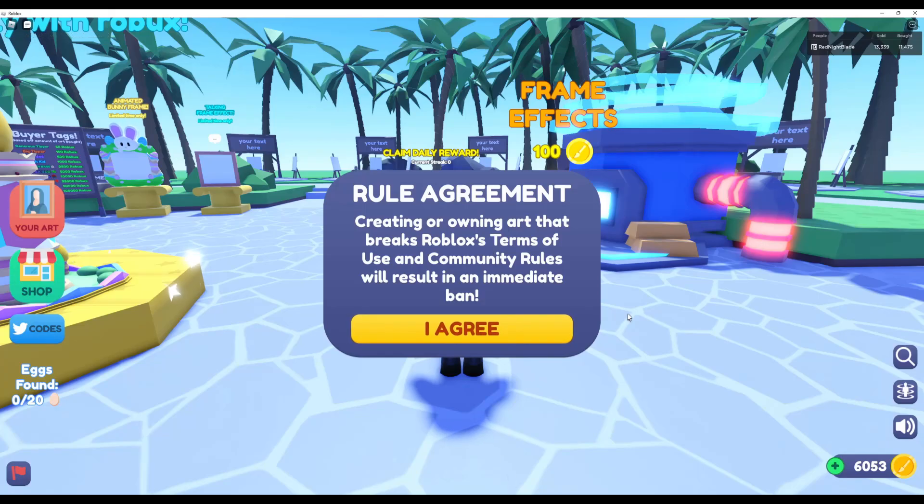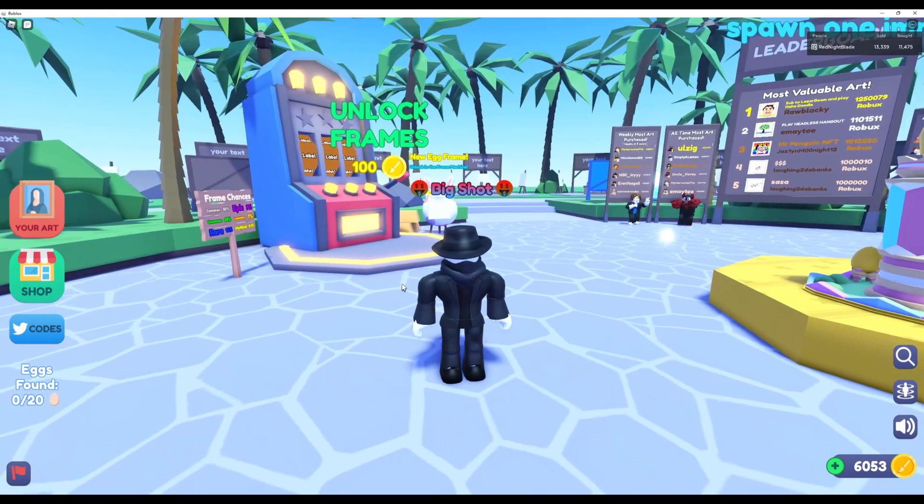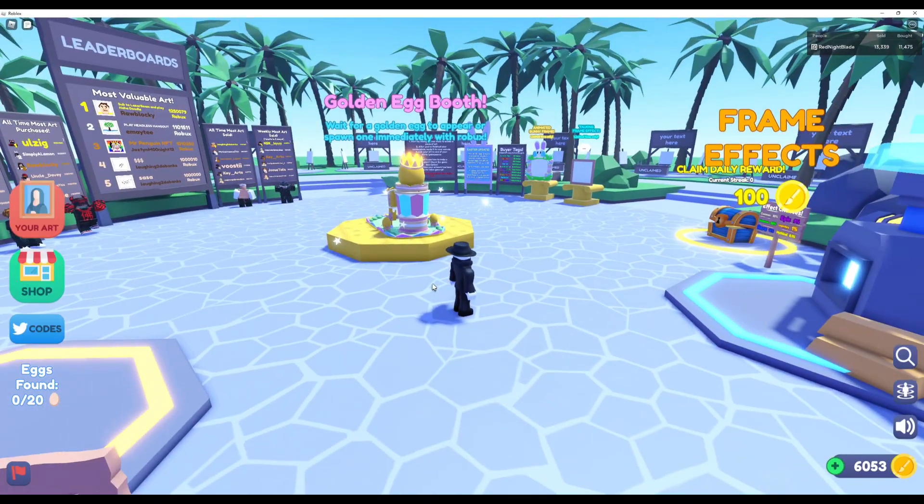Alright, the Starving Artists Easter update is released. Not sure what's new yet - they haven't announced it - but so far I see a golden egg booth. Wait for a golden egg to appear or spawn one immediately with Robux. Daily rewards. New egg frame.